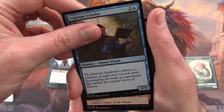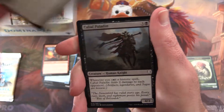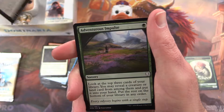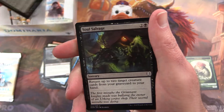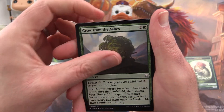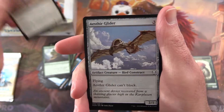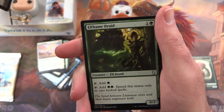Next up: Tolarian Scholar, Frenzied Rage, Healing Grace, Cabal Paladin, Adventurous Impulse, Soul Salvage, Grow from the Ashes, Mesa Unicorn with fantastic hair, Aethersphere Harvester — Ace Seer Glider.